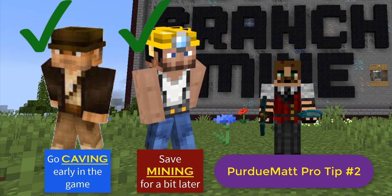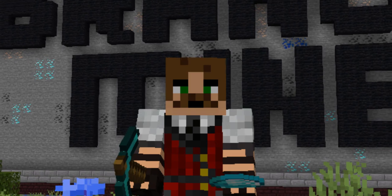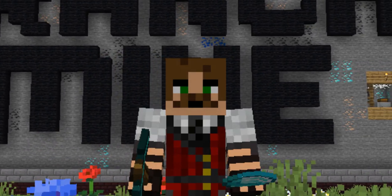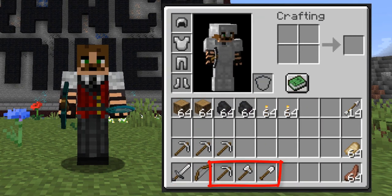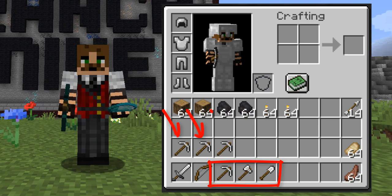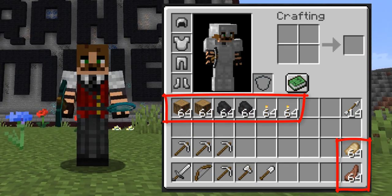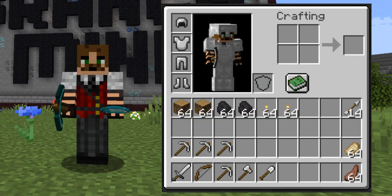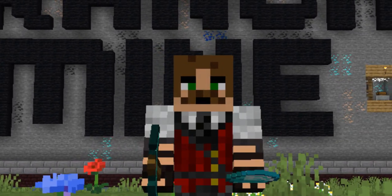Don't forget about loot chests and generated structures — they're also a great source of easy iron. The bottom line is, before you even think about establishing a branch mine, use caving and exploring to get at least some of the following: a full set of iron armor and weapons, a full set of iron tools with multiple pickaxes, and a couple of stacks each of things like coal, logs, torches, and food. Once you have all these items, you're ready to establish your base and to start your mine.